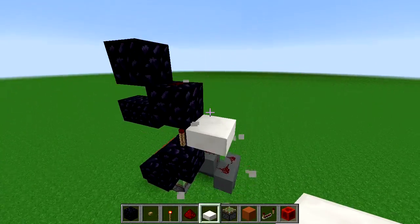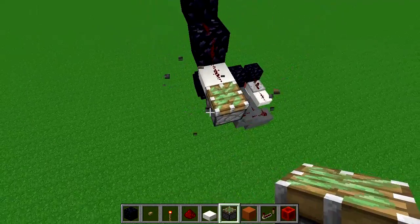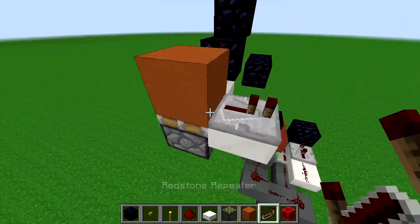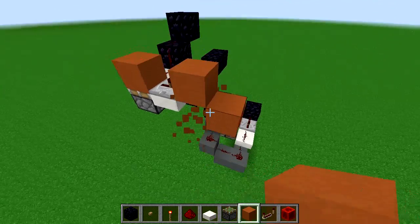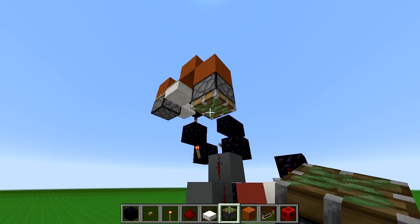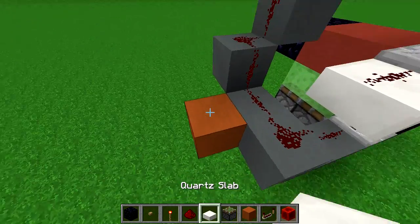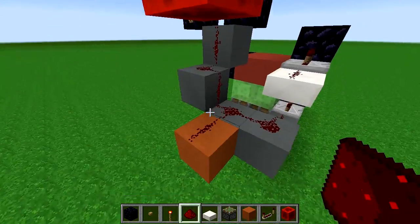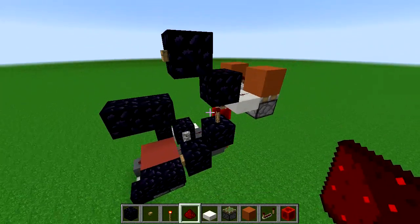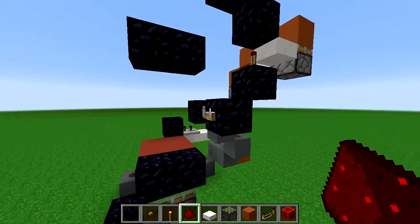Next we're going to use a slab, redstone, and a sticky piston facing upwards with a solid block on that to make a monostable circuit. Another slab with a repeater set to one goes into a solid block, which powers the redstone for one tick. A sticky piston facing down underneath that, a redstone block on top, and then a block two blocks down with redstone on it — so when we push the button it pops the redstone down powering everything, and pushing it again unpowers it. Basically a T-flip-flop. Let's test it — perfect. Both buttons act as the same button.